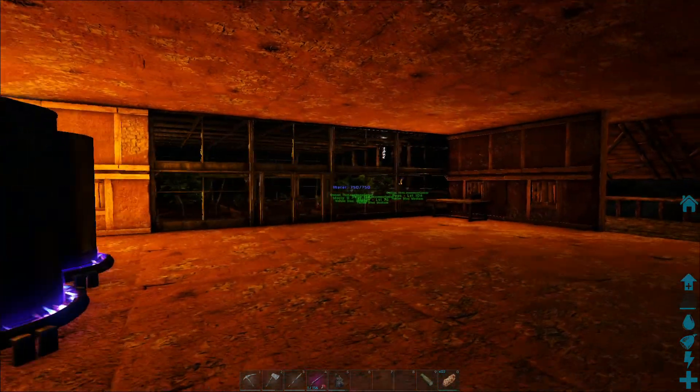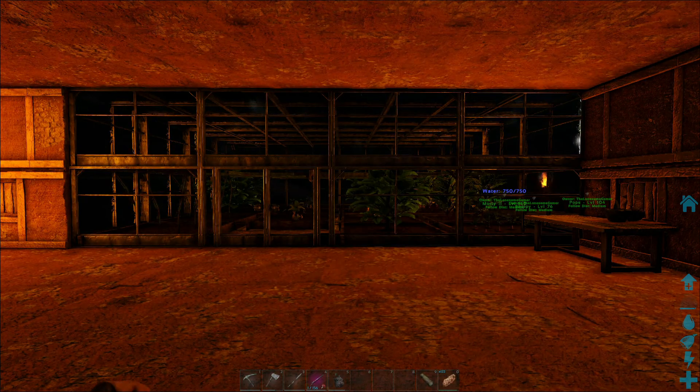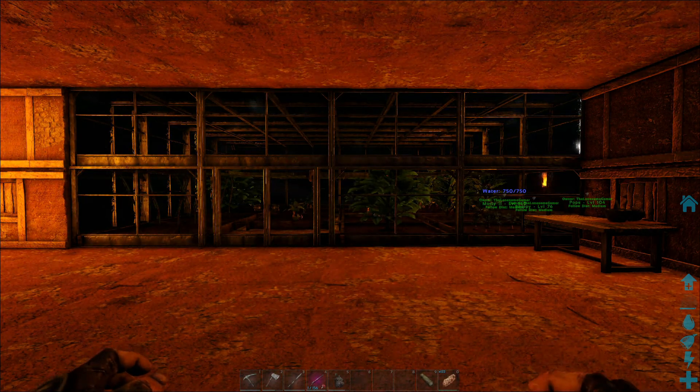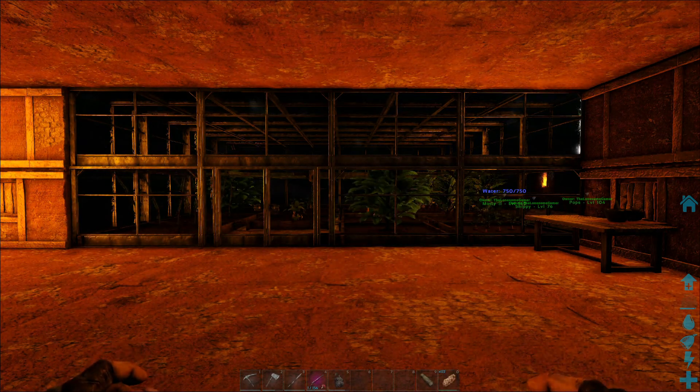Hello everyone and welcome to the next episode of my ARK Survival Evolved Scorched Earth playthrough. I hope you're all having a great day. Today we're going to set out and trap a wyvern so we can get some milk, so when we hatch our baby wyvern we've got something to feed it.